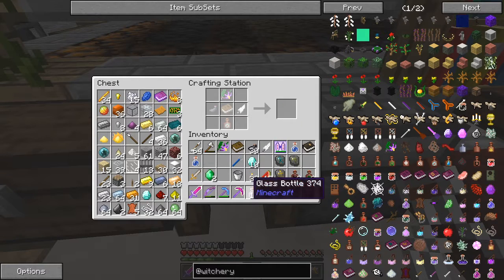For the Brews and Infusions book, we need a belladonna, which I've got; a normal book, which I've got; a feather, which I've got; and Odour of Purity, which I haven't got. So we have to do that first.